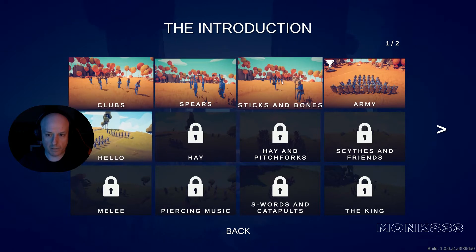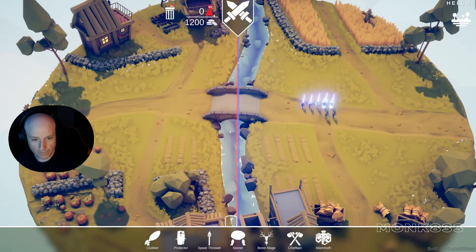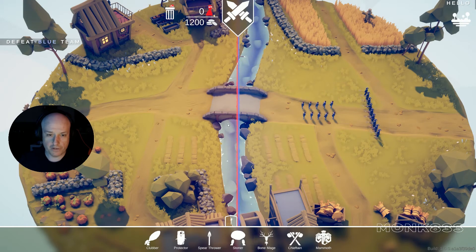Spears, sticks and bones — we did that army. Okay, so we have two factions, left and right. We're on the left, and we have to build here. There's our point, our money to spend on soldiers, and we have to conquer the right faction.